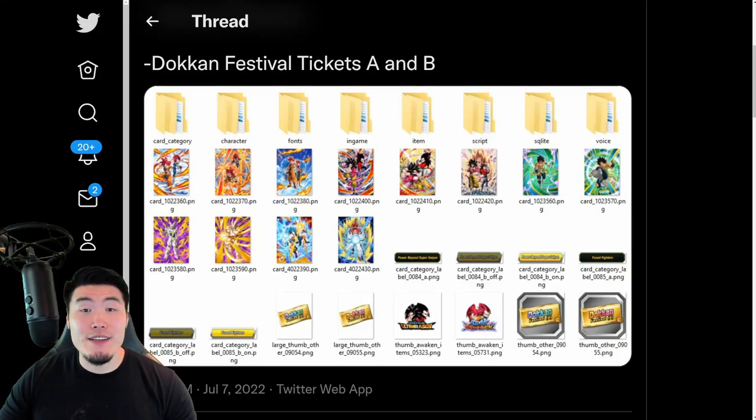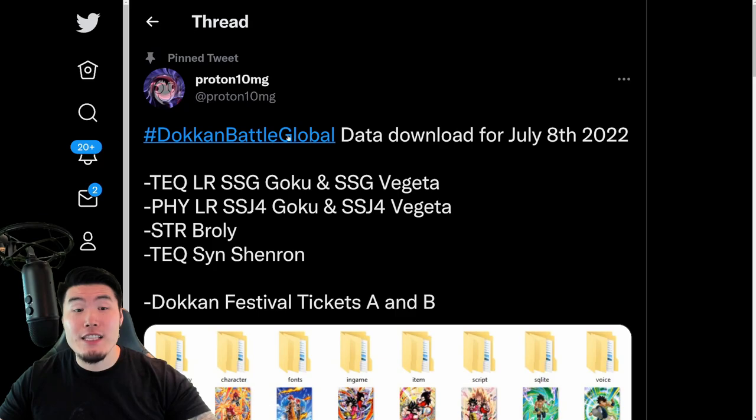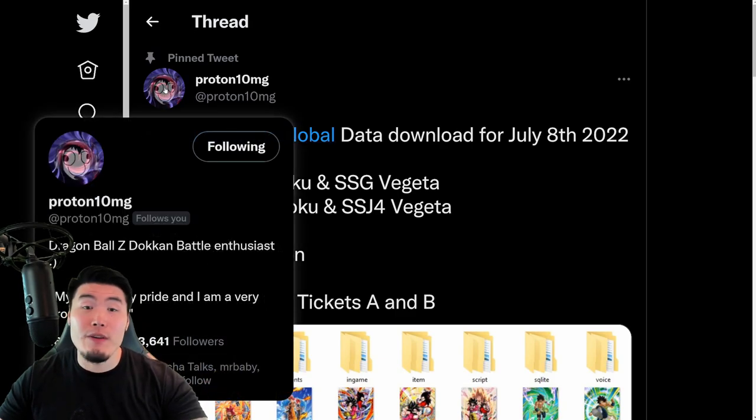Alright, so as expected, we just got a data download on Global for the 7th anniversary Dual Zoukan Vest, which is dropping tonight. A big shoutout to my boy Proton10MG on Twitter for posting all the assets — as always, make sure to go follow him.